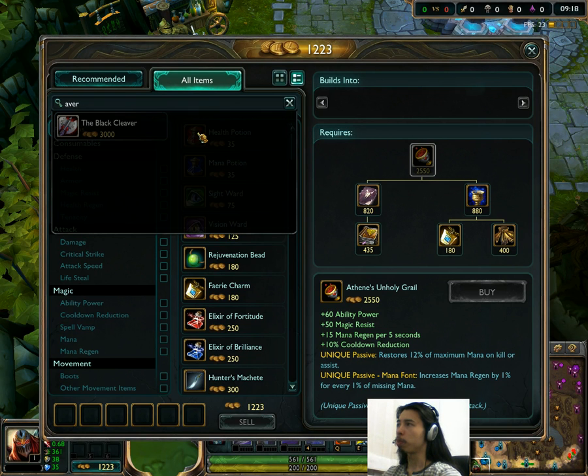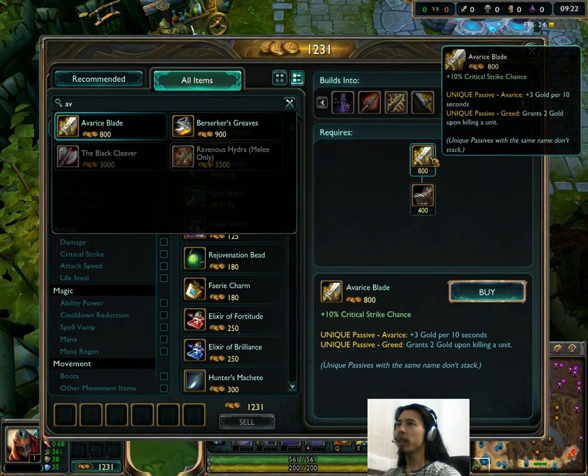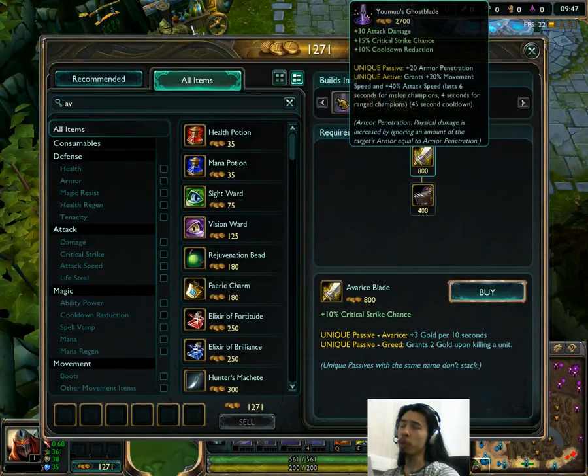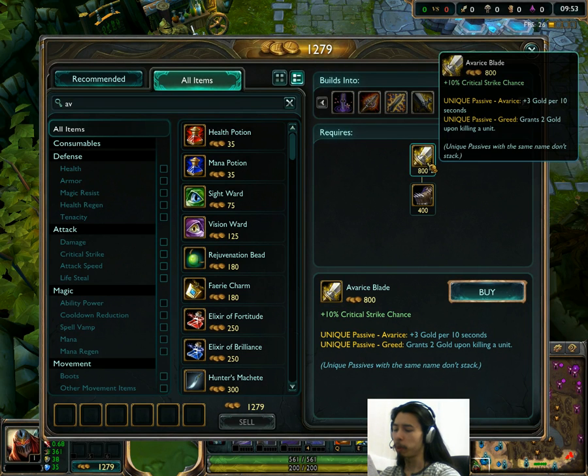Avarice Blade has also been changed. It used to give 2 gold every 10 seconds; now it's been buffed up to 3 per 10. It's the least used GP5-type item, so it makes sense they're trying to buff it. I always hated getting it when building toward Youmuu's Ghostblade early on Jarvan, because it felt like a waste of time. So maybe it's a nice buff to that item.